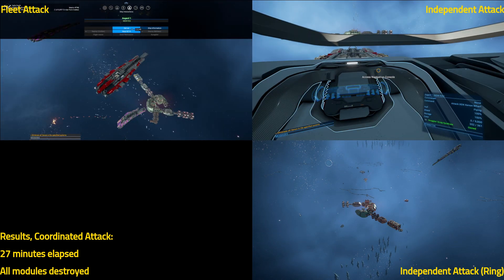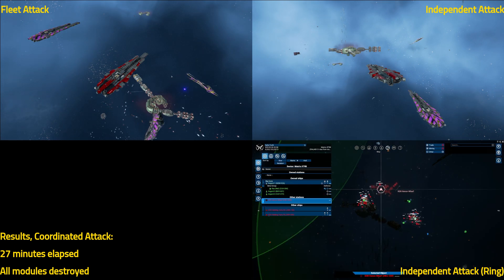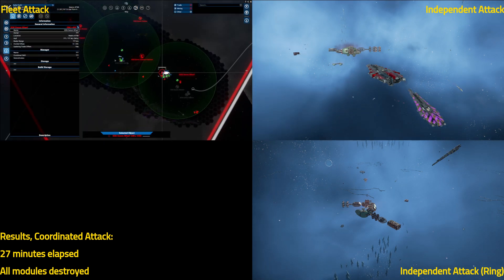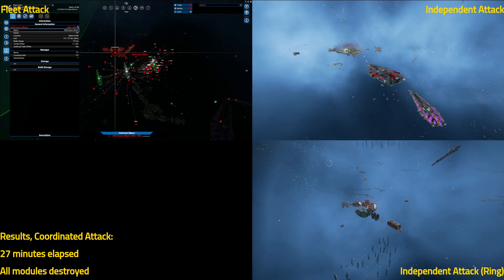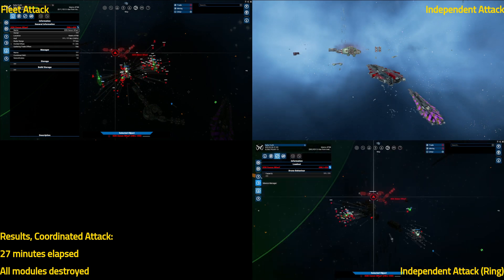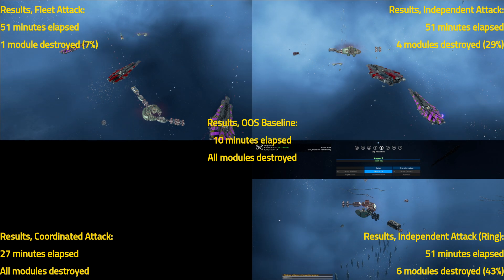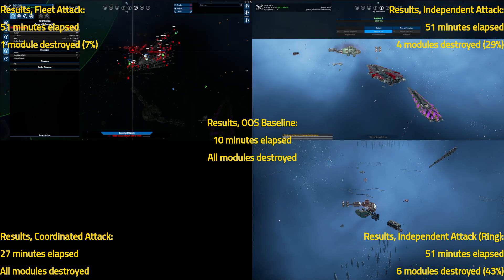Meanwhile, fleet attack is still parked way above the station, not accomplishing anything, and will remain there wiggling back and forth for the duration of this run — spoiler alert. Independent attack ships have gotten stuck on odd bits of station geometry and are just sitting there shooting. You can see one Asgard threading the needle between two pieces of the storage module unable to hit, and Asgard 1 is shooting a module that then gets immediately rebuilt, then rebuilt again, et cetera. So independent attack is stuck, and so is the ring independent attack — though the ring attack at least made a little more progress before getting stuck. None of these three runs are going to successfully take the station down. Only coordinated attack was successful, and it took almost three times as long as the out-of-sector baseline.